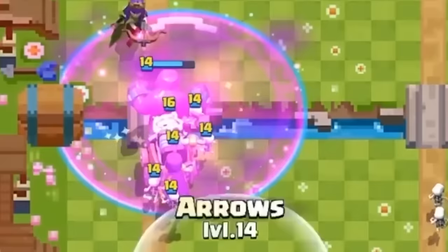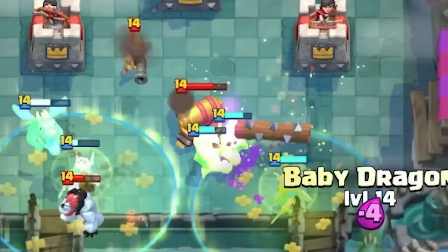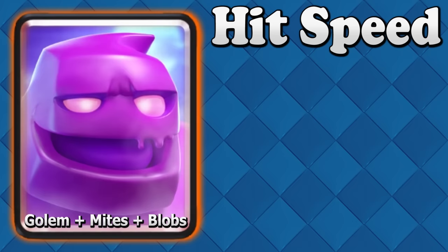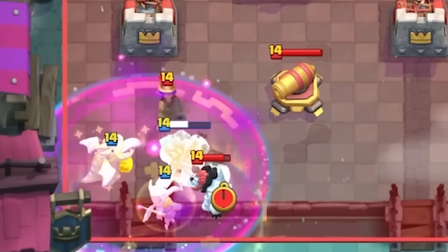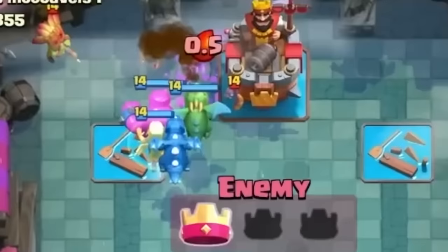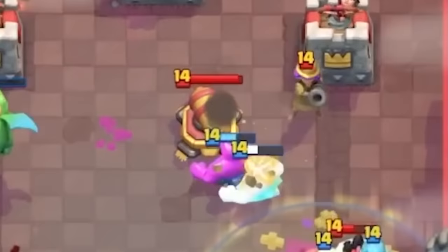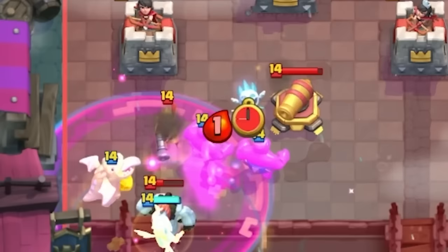Supercell seemed to greatly underestimate how much of a nerf attaching Elixir to the earlier forms would be, or they were just being extremely cautious, because the Elixir Golem was in an even worse position after the changes went live. A small health buff did not compensate for how much earlier the opponent was now getting Elixir — it made a huge difference. So only 2 months later in October 2022, the Elixir Golem in all its forms would get hit speed buffs: from 1.3 seconds to 1.1 seconds, with first hit attack speed decreased from 1 second to 0.8 seconds — and this would be the last balance change the card would ever receive.